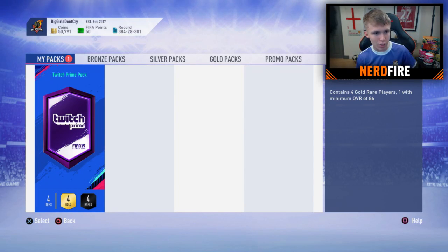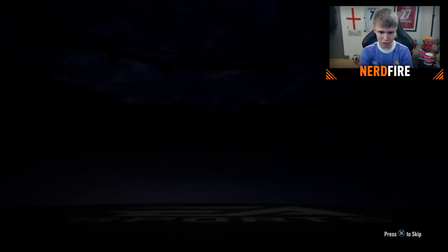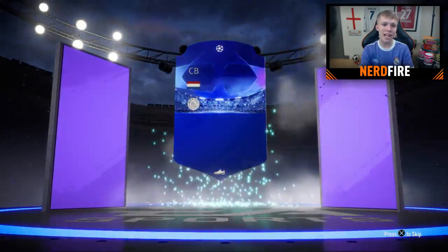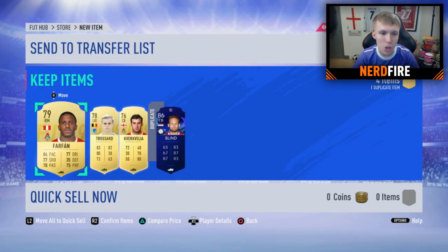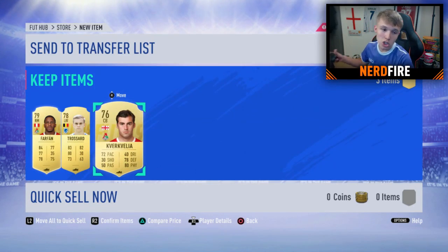Now onto the second account — big shout out to Hypo Hatch, an absolute legend I know from Twitch. Opening up his Twitch Prime pack. In three, two, one — we know it's a guaranteed walkout. It's a blue Champions League card — Dutch center back — it's Daley Blind! Interestingly, I just got Blind in my own UCL pack yesterday. He's a duplicate for Hypo, but luckily the pack is tradeable so we chuck Blind on the transfer list.